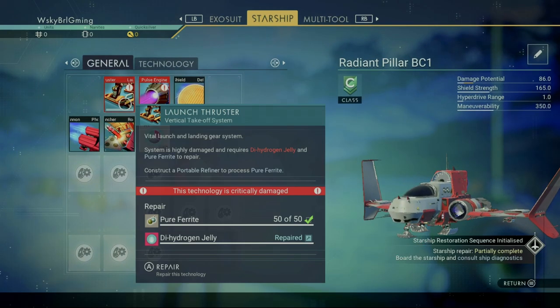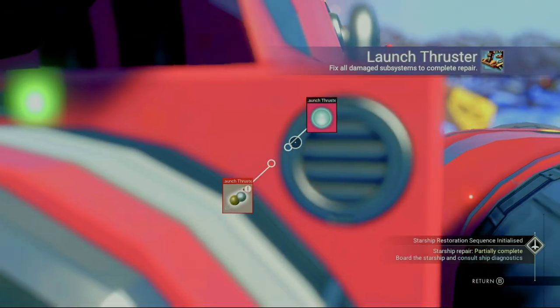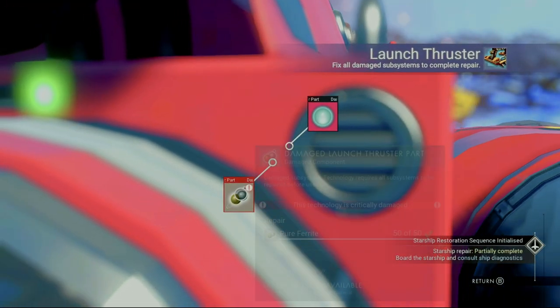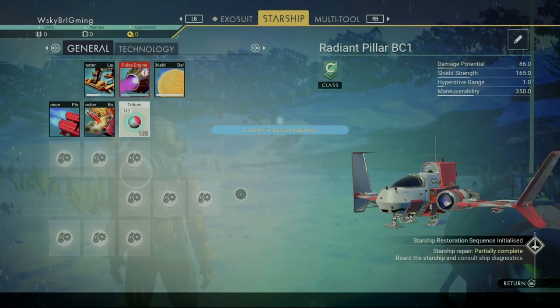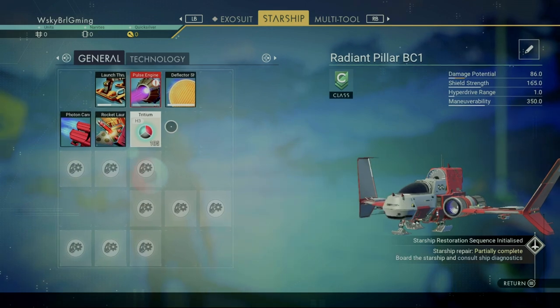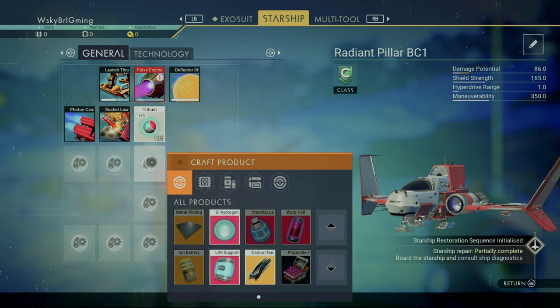If you look closely at the input, you'll see there's a ratio — it represents the input to output. In this case it's a one-to-one ratio, meaning for every ferrite dust you put in, you'll get that much pure ferrite out. Now that we have our pure ferrite, we'll find our launch thruster, click on it, and apply our pure ferrite to get it fixed. We're halfway home — the launch thruster is fixed, but as far as the pulse engine goes, we still need a hermetic seal.